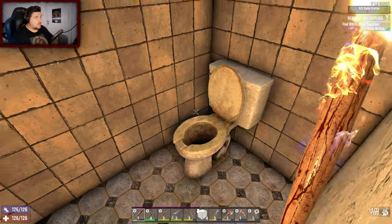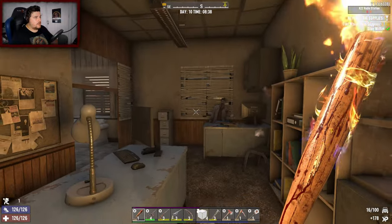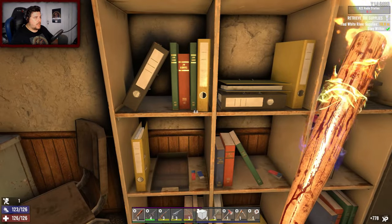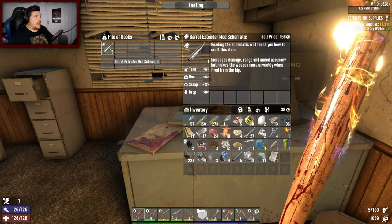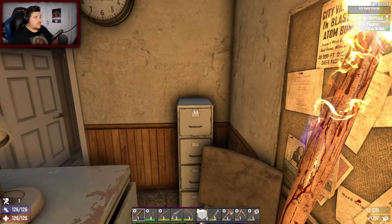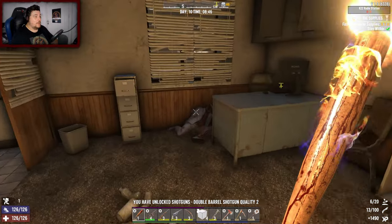Any toilet pistols? No. Come on toilet pistol, where are ya? Oh, vehicle book. This is quite large for a tier 1 but I think we're almost at the end. Hangar magazine - nice, and a barrel extender mod. Awesomeness. Some bones - I'll take the bones, and another book: shotgun weekly, double barrel shotgun quality 2. We can make a tier 2!